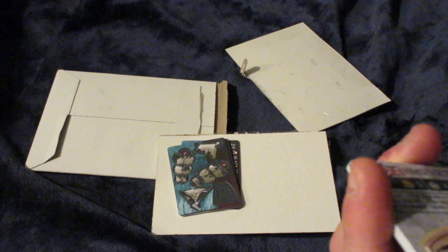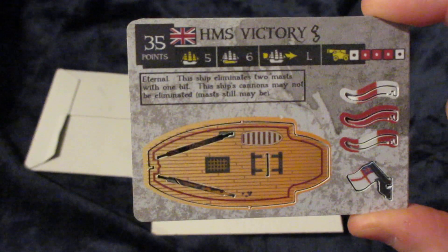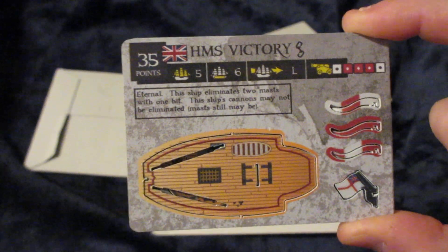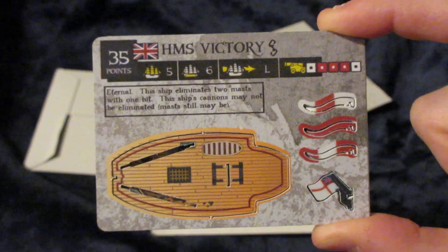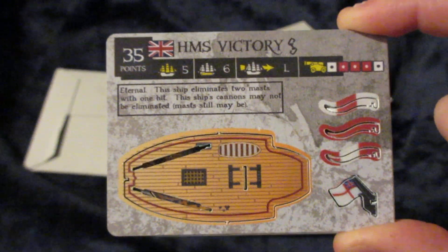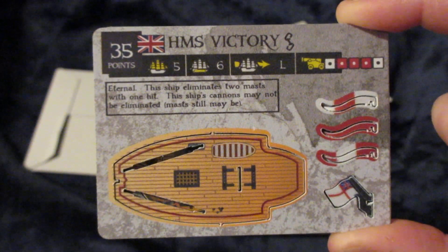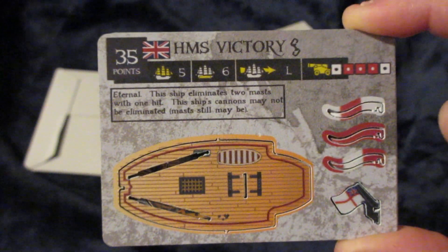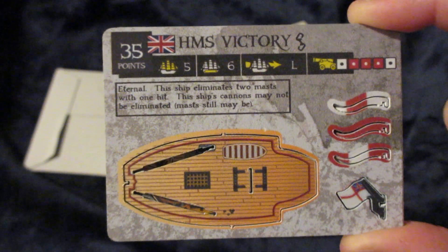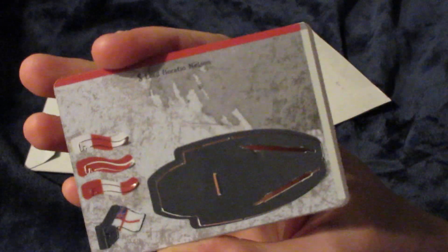This one is, of course, based on HMS Victory, one of the most famous ships in human history. 35 points, 5 masts, 6 cargo, L move, all rank 1 cannons with L's — long ranges in the middle. Eternal. This ship eliminates 2 masts with 1 hit. This ship's cannons may not be eliminated. And, of course, the link to Lord Horatio Nelson as well.